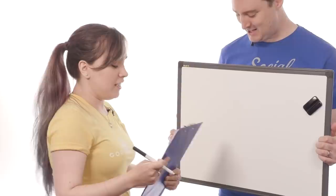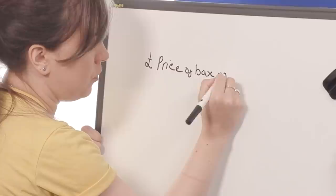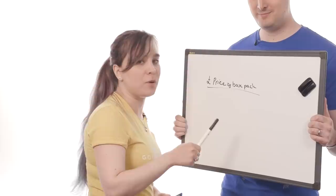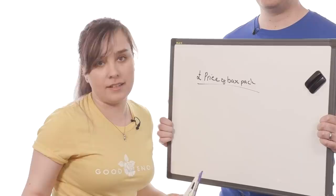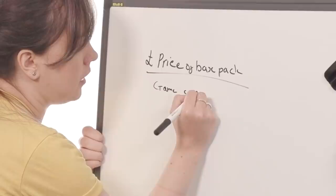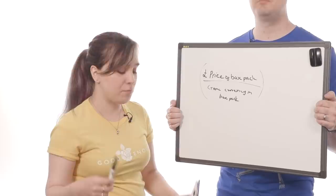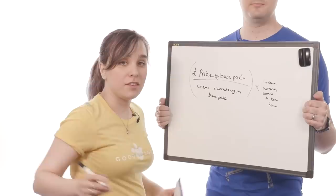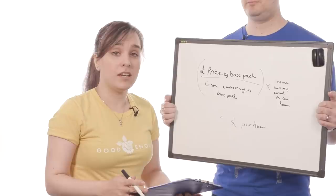You take the price — the pound price — of the base pack. We're not going for any fancy deals where you buy more and get more. This is the cheapest pack you can buy, with no special offers, because that's your base price for everything. Then you take the amount of game currency in that pack, which basically calculates the cost per unit of game currency. You then take the amount you earn in an hour, multiply by that, and that equals the price per hour.